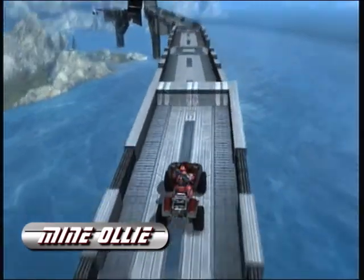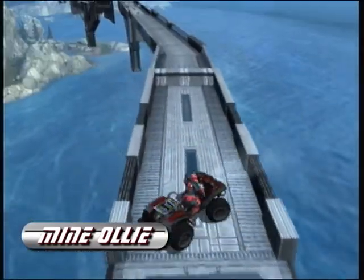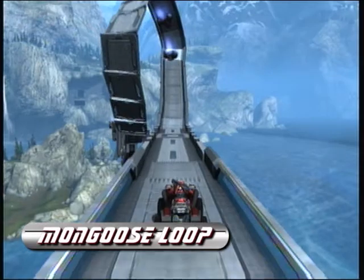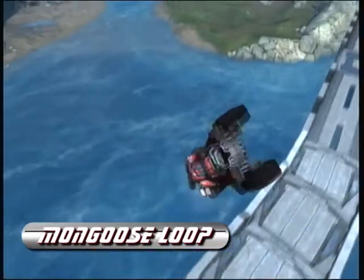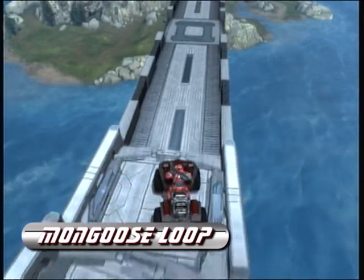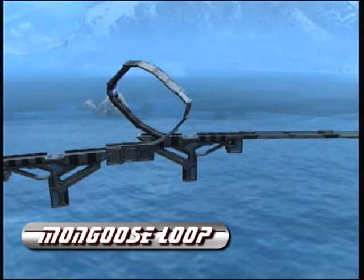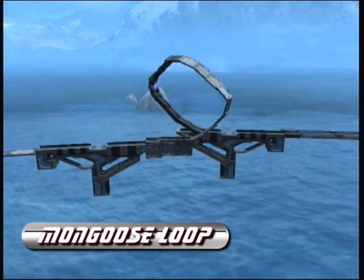Here's the Mine Olly, which is mainly put in there because the bridge has those huge bumps, so it's sort of like a mini challenge — it can catch you if you aren't paying attention. And here's the Mongoose Loop, which is difficult and sometimes surprising. After running out of parts and budget, I got annoyed and just built one that worked.